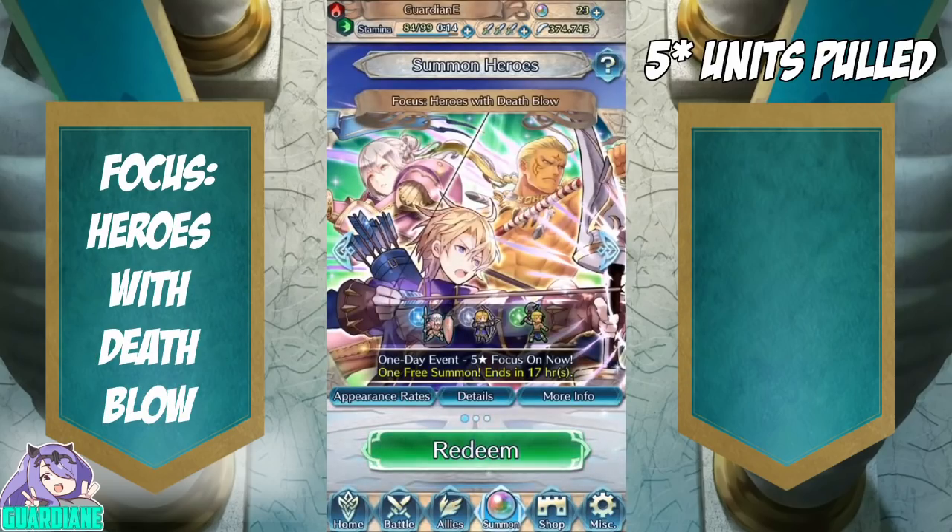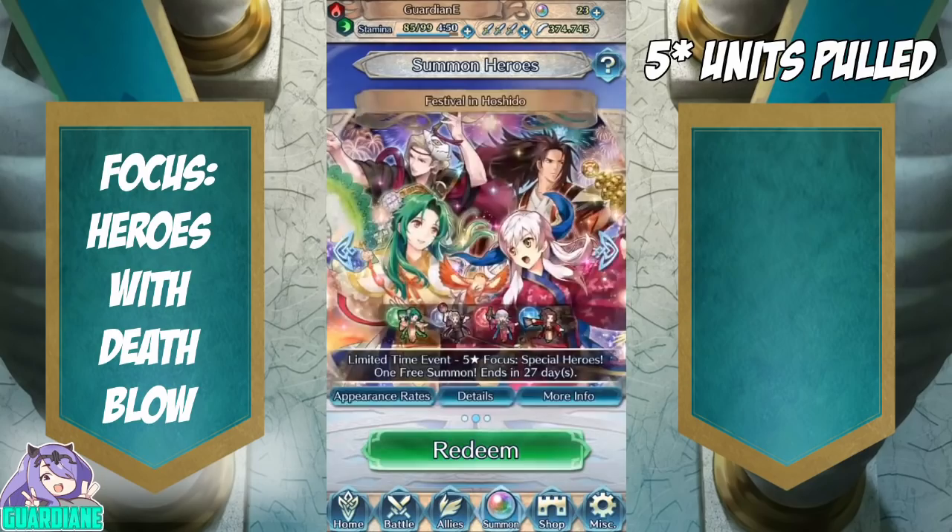Today we've got a 2-for-1: we have the Festival in Hoshido as well as the Heroes with Deathblow banner. The Heroes with Deathblow banner is pretty lackluster, aside from Klein — you can always have more Kleins; he is a fantastic piece of fodder with a lot of desirable skills. On this banner we're going to be calling for Klein. Then on the Hoshido banner we'll see what we get — we'll probably go for Micaiah but haven't really decided yet.